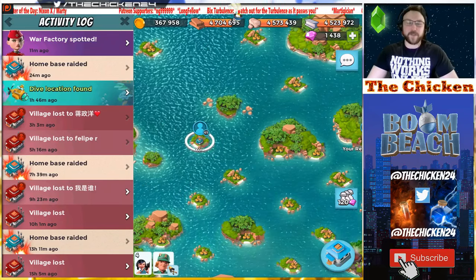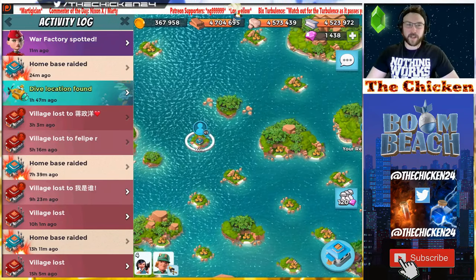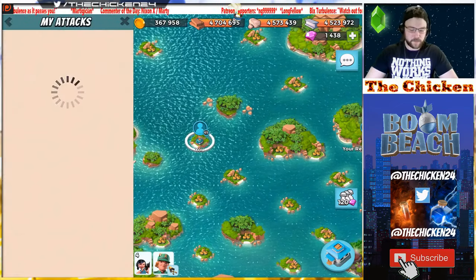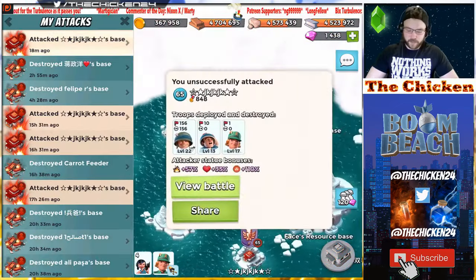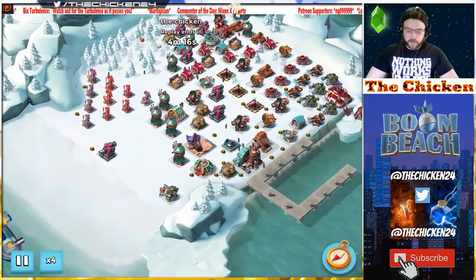Chicken here bringing you another Boom Beach video. In today's video we're gonna be taking on Gear Hard War Factory and I think we're gonna be using Ever Spark to kind of clear some stuff, but I haven't actually looked at the base yet. But first I want to show you guys this — it was kind of a weird thing, I don't know if it was a glitch or if it's just how Brick works.